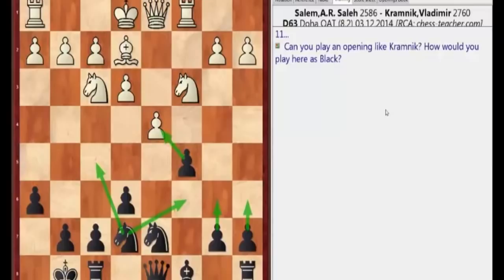I see a lot of moves suggested: Qb6, Nc6, cxd4, b6, Qc7 — a lot of moves.